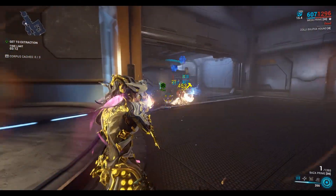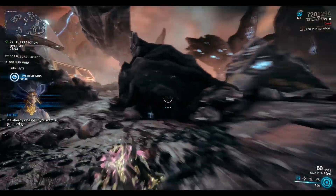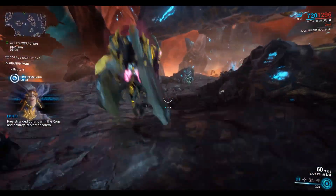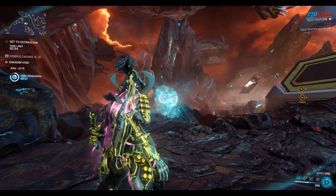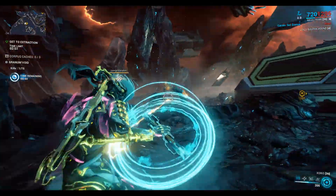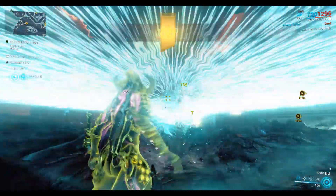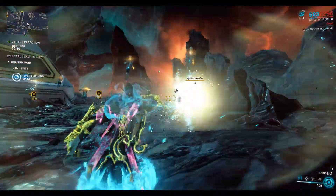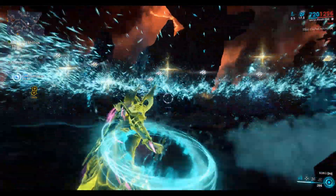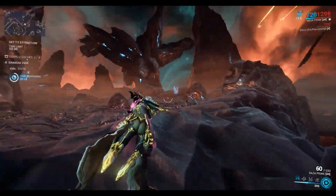So with Ishtar on Venus I'm just using the standard Granum crown. You'll want to fight around where the captive Solaris people are, because when they get released they give you more time in the Granum Void. When you get that super blast it releases the captive and then you get more time — it's pretty handy.